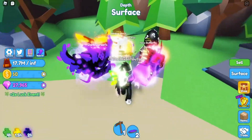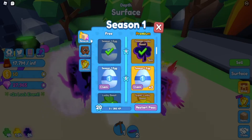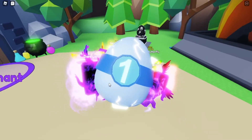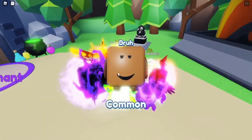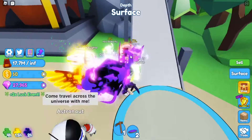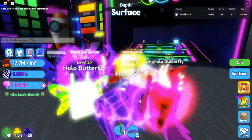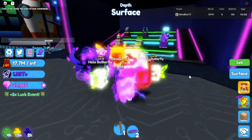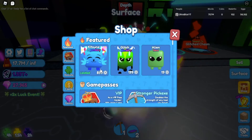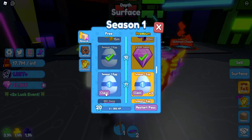Nothing with the mystery egg has changed, but I think they added new season pass pets into it. Let me check the space world — I don't think there's anything new. No new egg, no new area, same game passes in the shop, but we got a new featured pet.